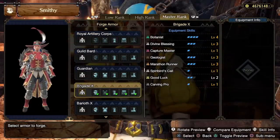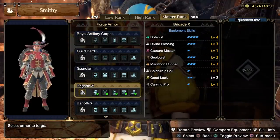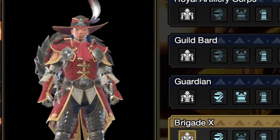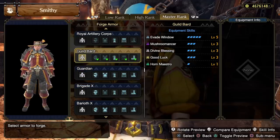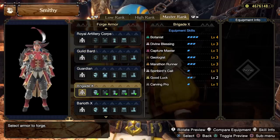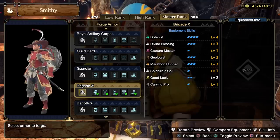These coins are tied to unlocking the new master rank arena armor sets, of which there are two. The first is Brigade X, which you might think looks really familiar — and of course it does to Monster Hunter players. In master rank there's another set that looks super similar called the Guild Bard, which we talked about in another video. They're almost identical, just a bit different on the shoulders and the hat, with the Brigade having a more armored look.